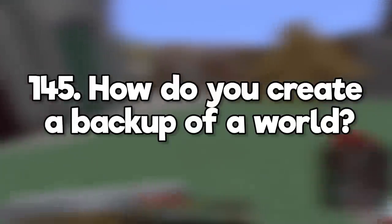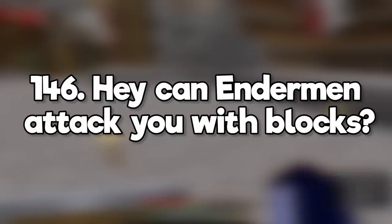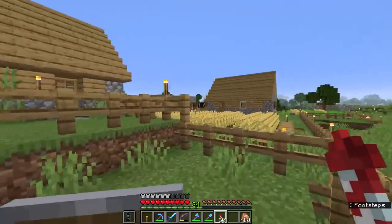How do you create a backup of a world? You can do it from the single player world menu — just click edit and click make backup, or you can find your Minecraft saves folder and zip it into an archive from there. Can endermen attack you with blocks? No, they just hit you with their hands. Do abandoned villages only show up in Bedrock? They're a thing in Java too, they're just pretty rare.